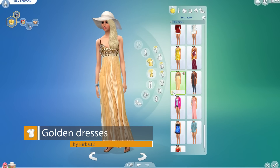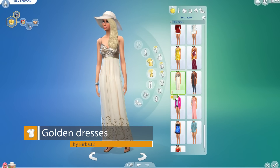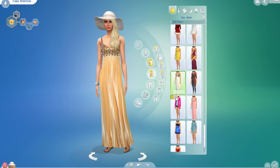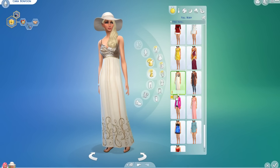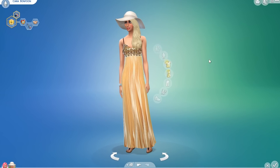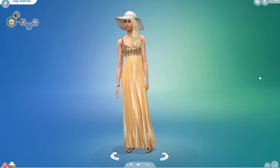And finally for today we have the golden dresses by Berber32. This comes with two options — a lavish gold and more of a silvery with a hint of gold. They're both gorgeous. They're great if you want your Sims to throw a winter party, or you could use it as formal wear or standard wear. It's up to you. They're really nice.